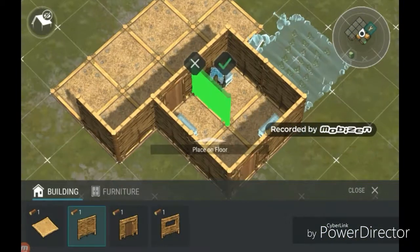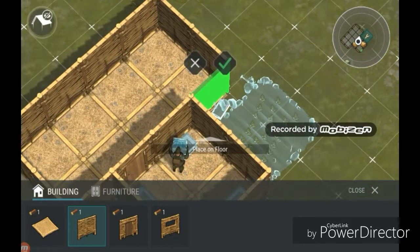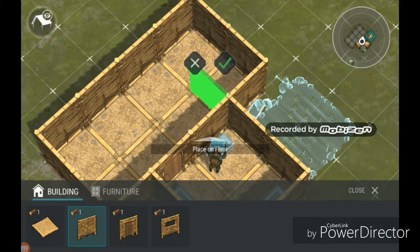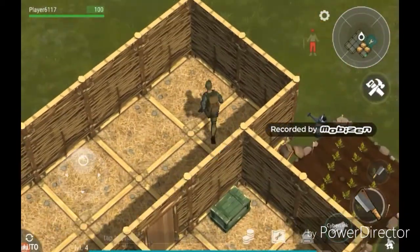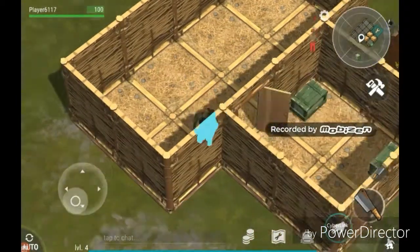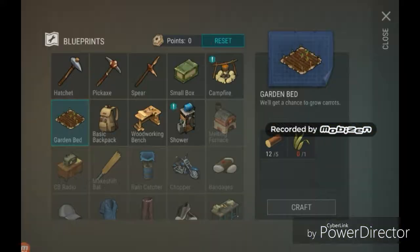That wall goes over here. Should I make a door there to access the garden easier? Yeah, I'll make a door there. Okay, so in here will be like my bed and stuff later, and the workbench.